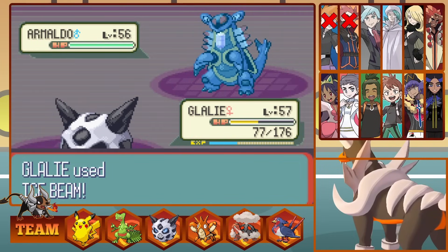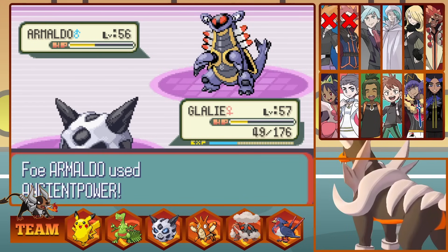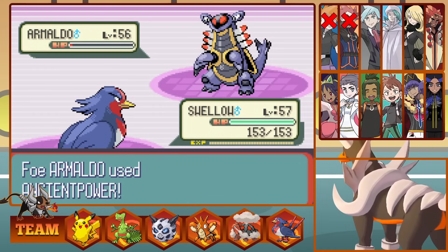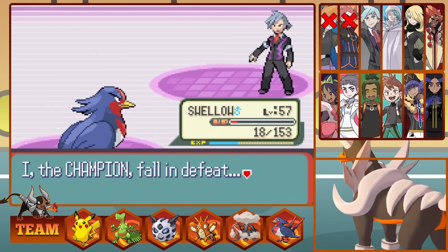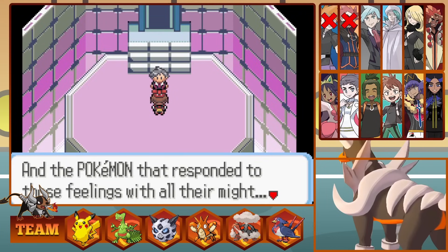This leaves just the ancient Bug, Armaldo. We Ice Beam for fantastic damage, but more Rocks thrown at us brings down Glalie. We send out Swellow, who doesn't kill with an Aerial Ace and takes Ancient Power, bringing us very low. Steven has used all his heals, however, so a final Wing Attack brings down his final Pokemon, and Ash is halfway to being the Champion of Hoenn.